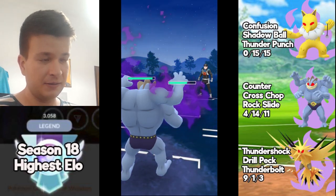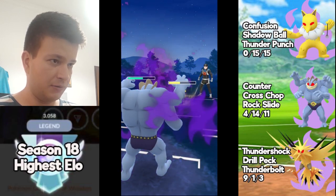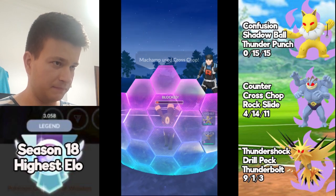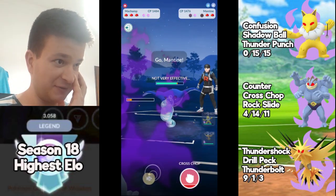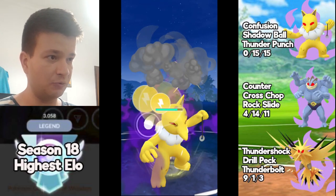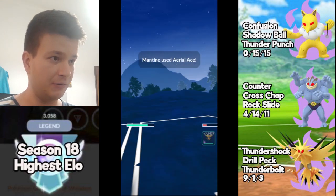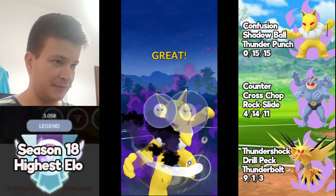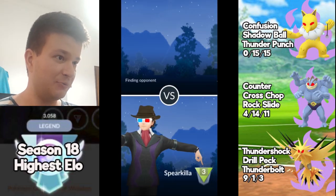This guy brings Scrafty and I can tank this move easily — it's a Foul Play. I'm not worried. This is a Medicham. I was thinking another barrel, not Scrafty. I played against Scrafty with Shadow Machamp, and my intention with Shadow Machamp against Mantine was to lower Machamp's HP to not give farm to Mantine. Now let's see if this guy decides to shield this Thunder Punch — decides not to shield — and almost KO with HP almost full. So now Mantine is down.